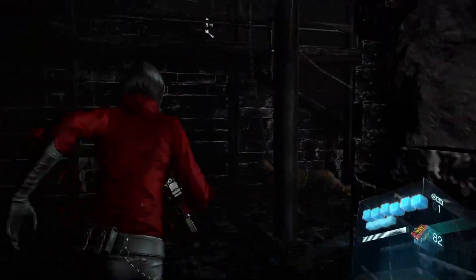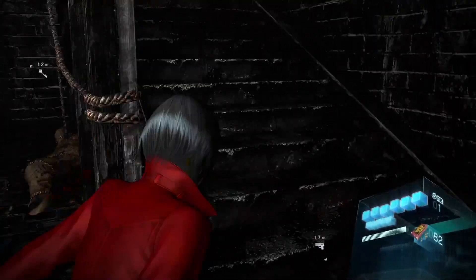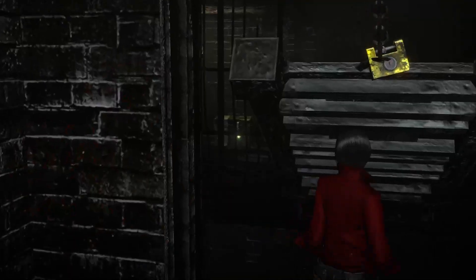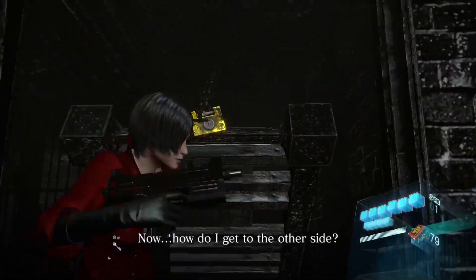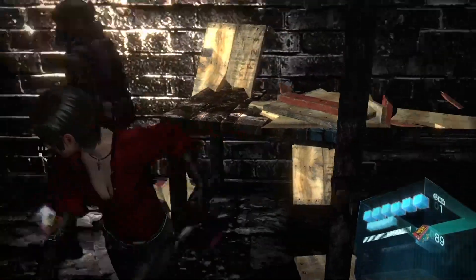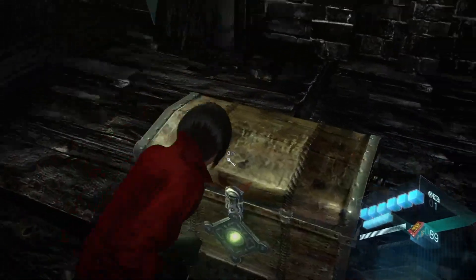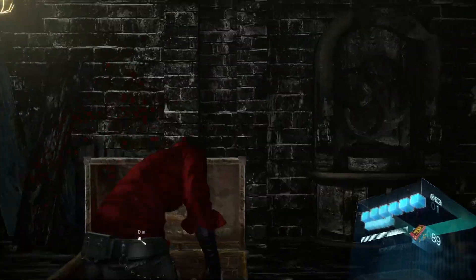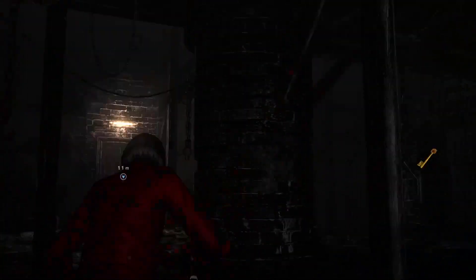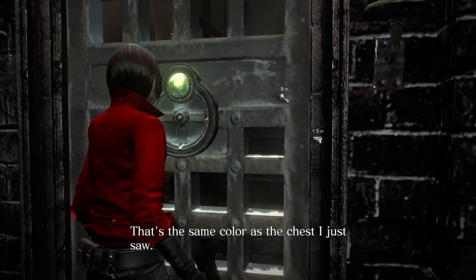So what do we do here? There's a staircase. If there's anything to interact with, I can't interact with it — you have to figure it out yourself. How do I get to the other side? Can you shoot that? That's the only thing I can interact with, is shooting locks. Amber key! Nice! That's the same color as the chest I just saw.